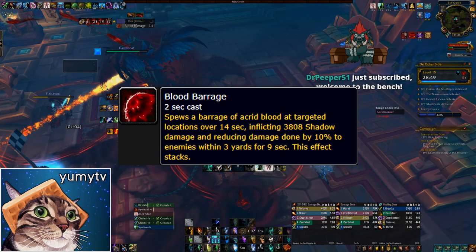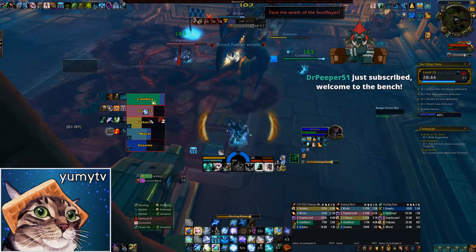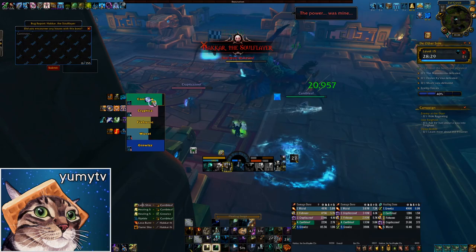When the Blood Barrier is active, Hakkar will cast Blood Barrage, spawning red swirlies all over the room that must be dodged. Each time you are hit, you take moderate damage and get a stacking magic debuff that reduces your damage done by 10%. This ability can be interrupted, however the barrier makes Hakkar immune to interrupts, so you have to wear it down before interrupting. Continue dodging this mechanic and dealing with the barriers to finish the boss.